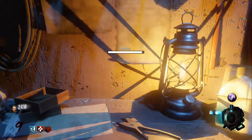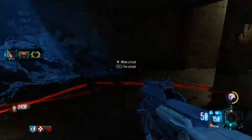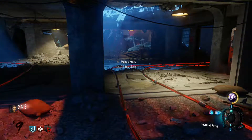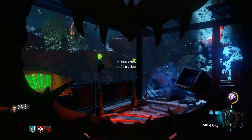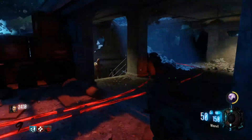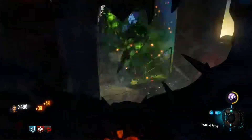Next you want to head over to Verrückt for the last piece and it'll be either on this table here, just there. Then you want to run through where Speed Cola would usually be and it'll be straight up on the chair just in front of you, just there.